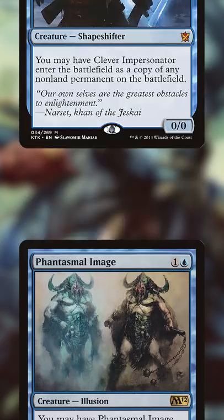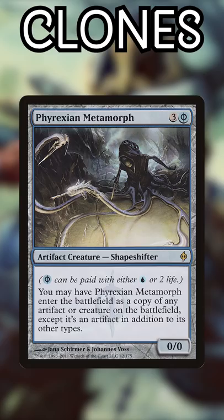Number 3: Phantasmal Image. This clone is as cheap as it gets. Take advantage of ETB and Death Triggers and that illusion text won't even matter. Number 2: Phyrexian Metamorph. For 3 mana, you can copy a wide range of permanents and it even benefits from having the artifact type.